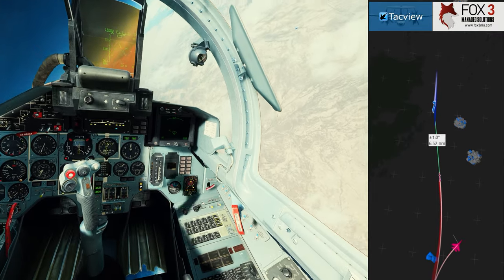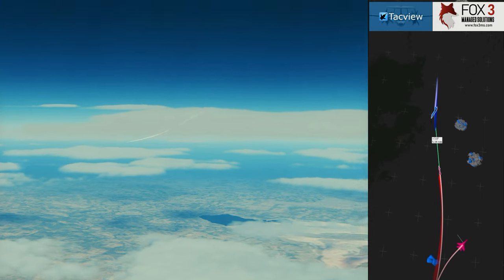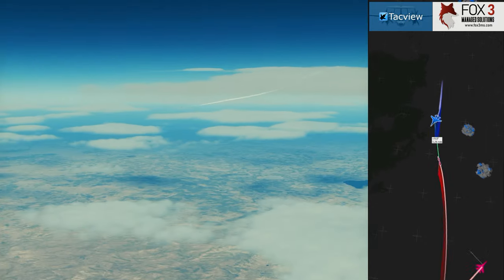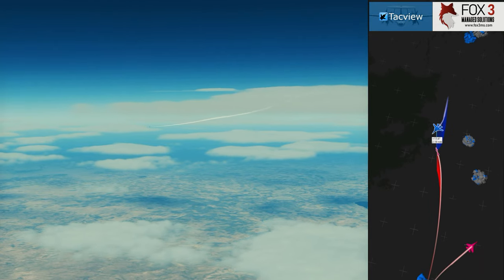As you can see, the Tomcat loses interest and goes in the opposite direction. He rolls out and continues on his way. Little does he know there is a missile coming at him at Mach 2.5.